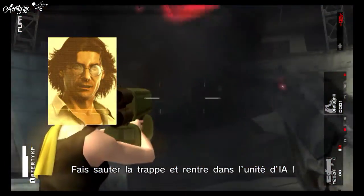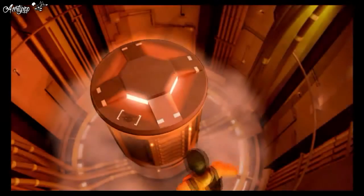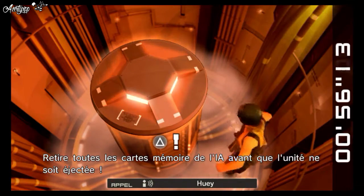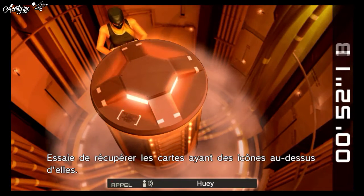A.I.POD: Blow the hatch and climb into the A.I.POD! Pull out all the A.I.'s memory boards before the pod's ejected. The black memory boards are locked — go after the boards with icons over them.